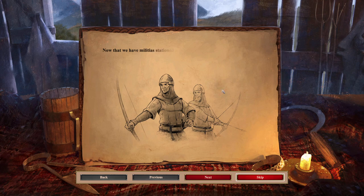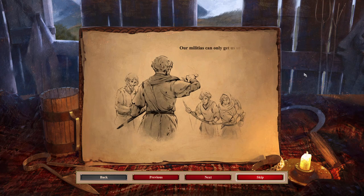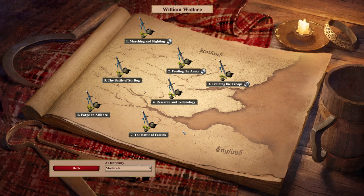Now that we have militias stationed across the border, the English have slowed their raids. But facing Longshanks's army will be another matter. The wicked English king has yet to bring his famous longbows to bear. Our militias can only get us so far — we're going to need more advanced weapons. Also, you guys don't have to listen to me read as much, which is nice for my voice and probably for your ears.